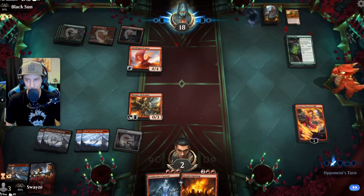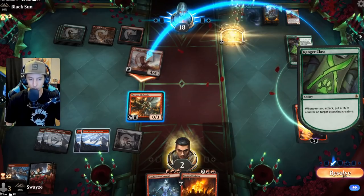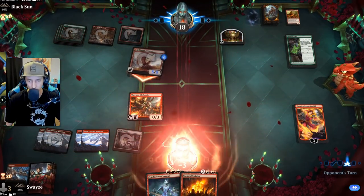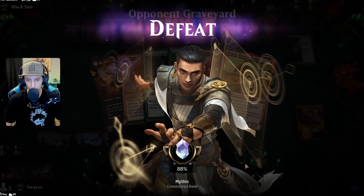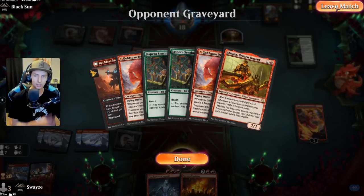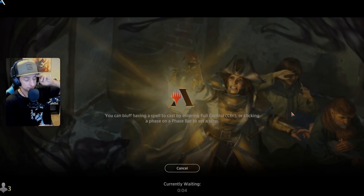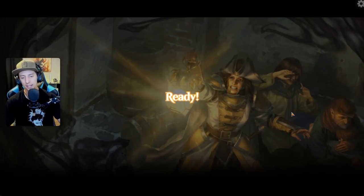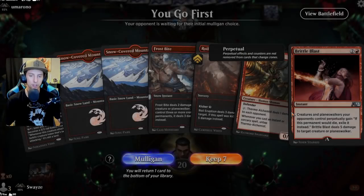Gold-Span Dragon — that's what they top deck! We just couldn't catch a break. The pressure was so immense and we had to sit out one turn because we couldn't get the Conductive Current down — we had a Field of Ruin instead of a red source. Unfortunately they lucky top deck a third Gold-Span Dragon. We were doing really well shutting down two Gold Spans and a Reckless Storm Seeker, but if we could have just gotten Stesnia Uprising down we'd have been in great shape.